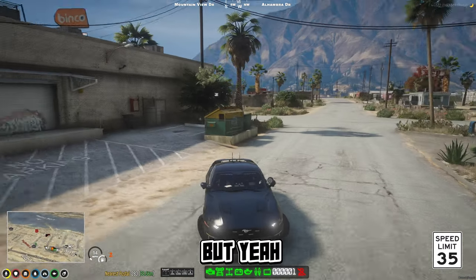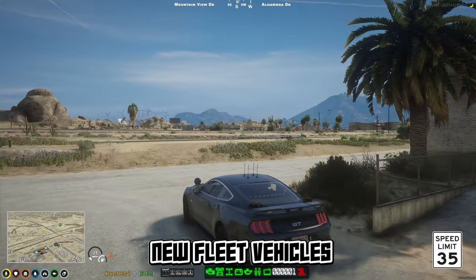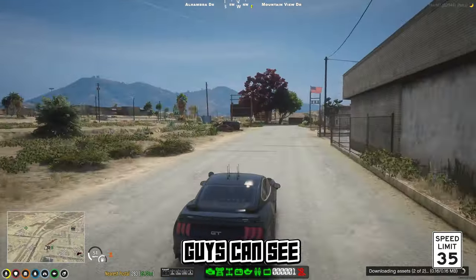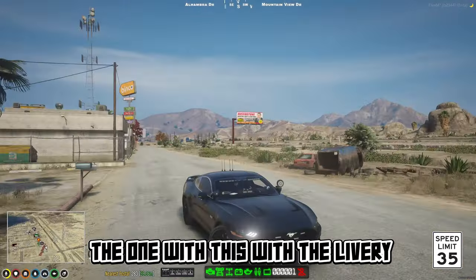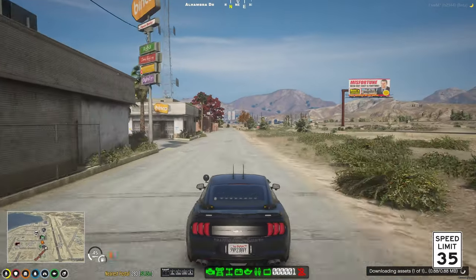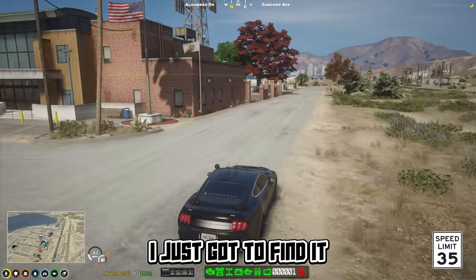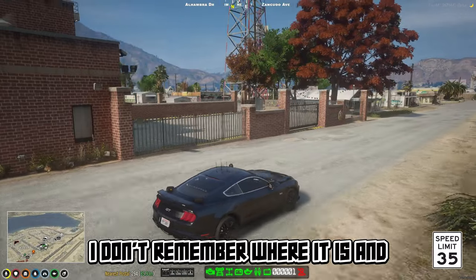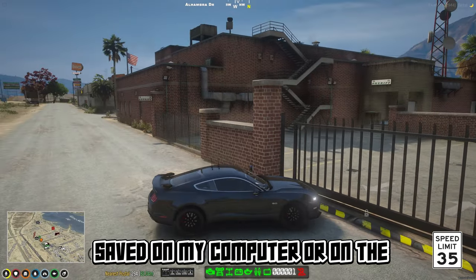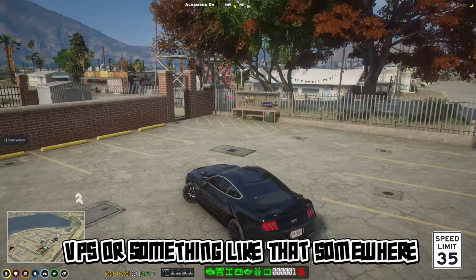This Mustang right here is going to be one of the new fleet vehicles. I want to get the old one though — the one with the livery that came on this car — and I want to get the Mustang that had the ram bar. I just have to find it; I don't remember where it is, but it's saved on my computer or the VPS somewhere.